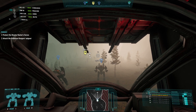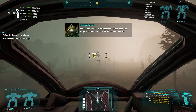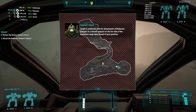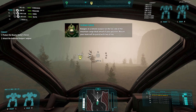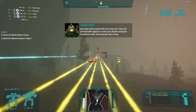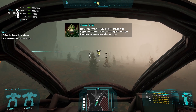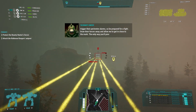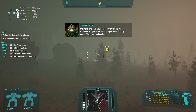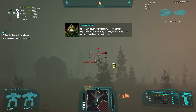Protect the bounty hunter. Listen up, because I'm only going to say this once. Our target is stationed with a detachment of Robinson Rangers at a remote outpost on the far side of the mountain range, dead ahead of your position. Mason, your team will be paired with two of my own. They will provide ECM support to screen your advance along the March Nav route. Once you get close enough, you'll trigger their perimeter alarms, so be prepared for a fight. Draw their forces away and allow me to get in close to the target. The only way to prevent the entire Robinson Rangers from collapsing on you is to stay under ECM cover. Keeping my people alive is imperative. Do not try anything cute with my team or I will immediately scrub this mission. Let's get this done.